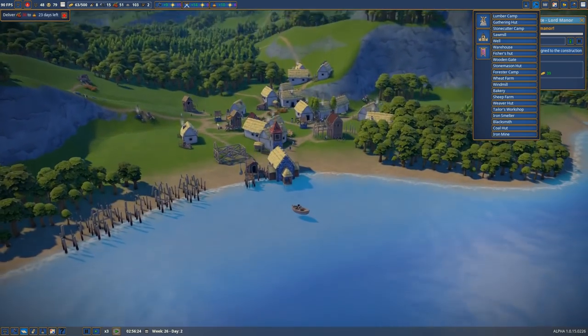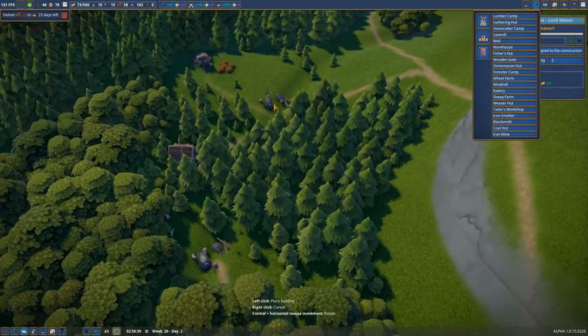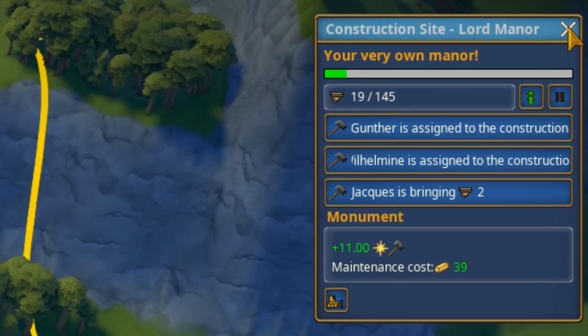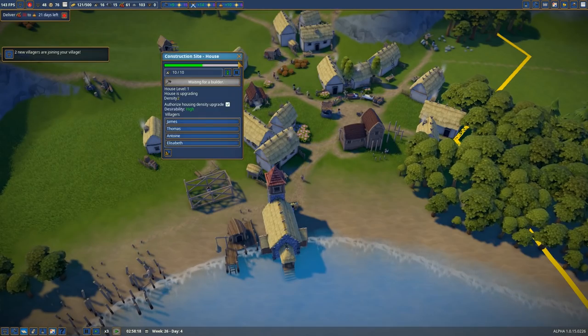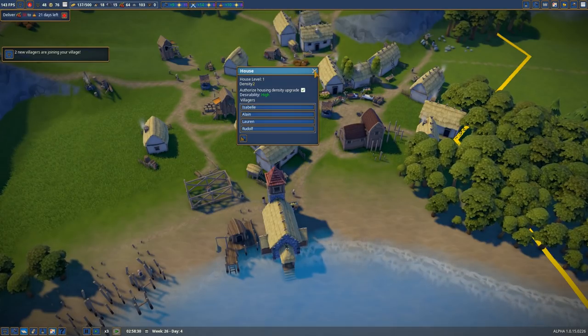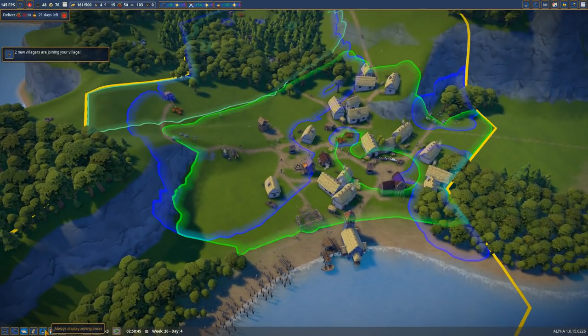Dark days. We've got enough money — let's get another lumber camp back up here somewhere. The manor is really taking a sweet old time. Oh, someone's building a house — that's fine. More houses. Desirability is high. How's the desirability everywhere else?